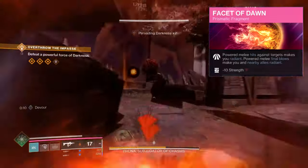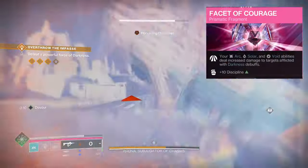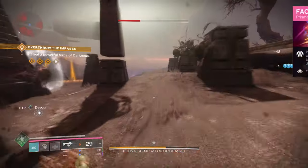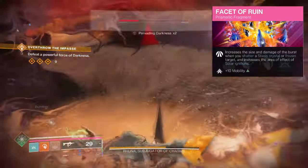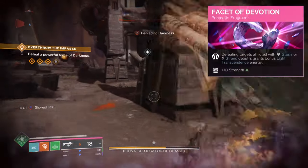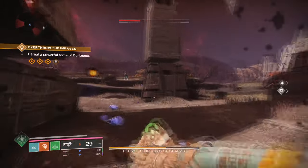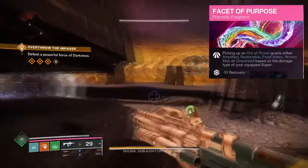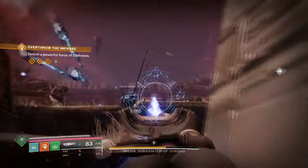Powered melee final blows grant Radiant to you and allies. Facet of Courage, where your Arc, Solar and Void abilities deal increased damage to targets afflicted with a darkness debuff. Facet of Ruin, which increases the size and damage of the burst when you shatter a Stasis crystal or frozen target, and increases Solar Ignition's radius. Facet of Devotion, where defeating targets afflicted with Stasis or Strand debuff grants bonus light transcendence energy. Facet of Purpose, where picking up an Orb of Power grants either Amplified, Restoration, Frost Armor, Woven Mail, or Overshield, based on the damage type of your super.